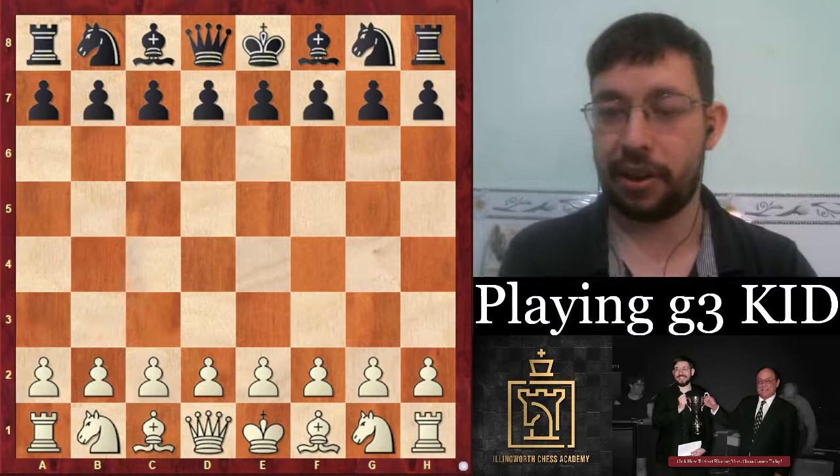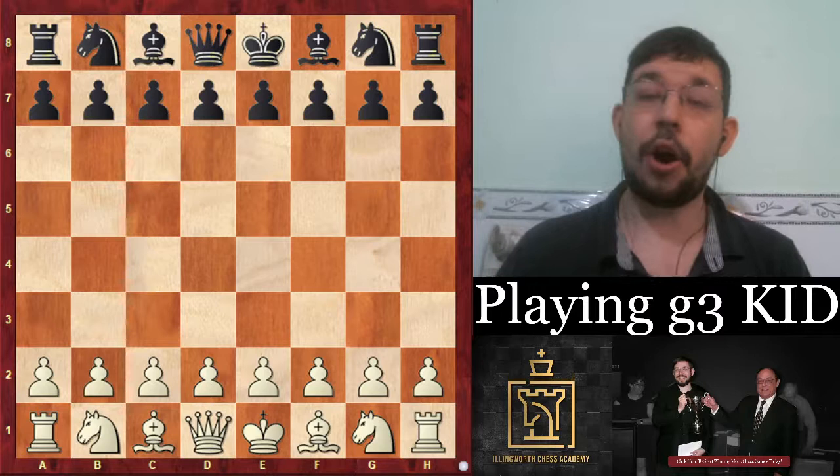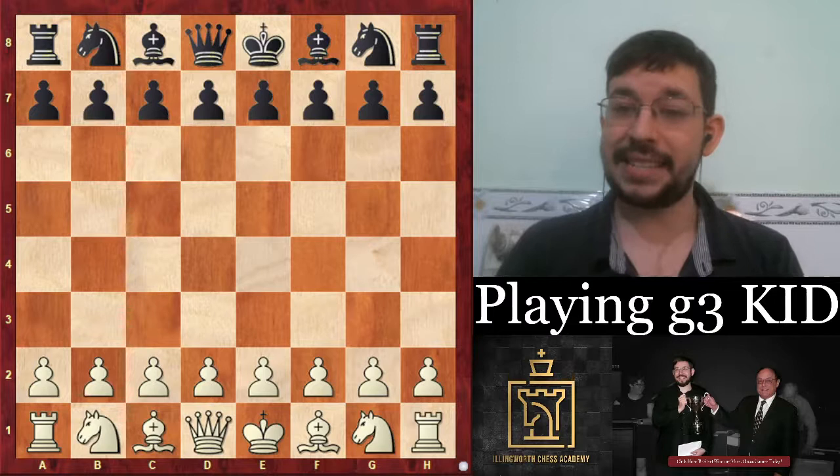If black tries to go for the big attack and get counterplay against your position, you just play the engine moves — bam, bam, bam — and black is simply in a worse position. If you're new to the channel, make sure to hit subscribe and ring the notification bell to get two grandmaster chess lessons from me every day in your feed. Now let's get into the actual game.